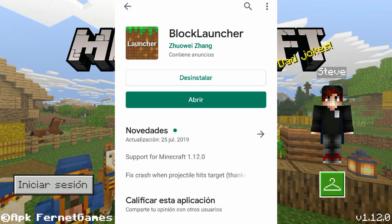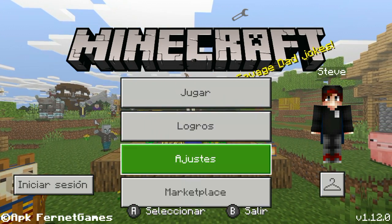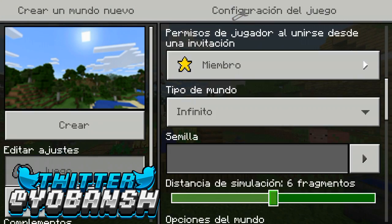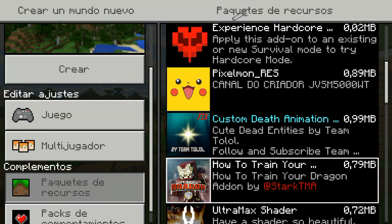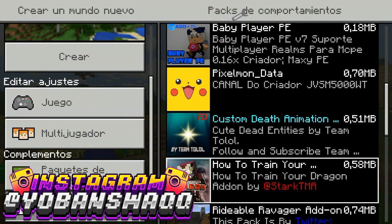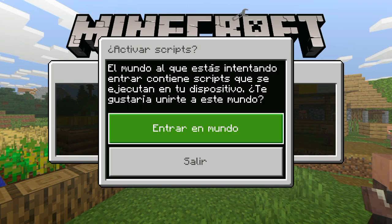Ahora mismo estoy en una aplicación llamada Block Launcher, que se las voy a dejar en la descripción. Para poner el mod, vamos a darle a jugar y crear un mundo desde cero. Primero activamos la opción de uso de juego experimental. Luego buscamos el addon — aquí está, el 'How to Train Your Dragon' — lo activamos junto con el par de comportamientos. Le damos a crear. Créditos para los desarrolladores de la página NCPDL que crean estos addons.